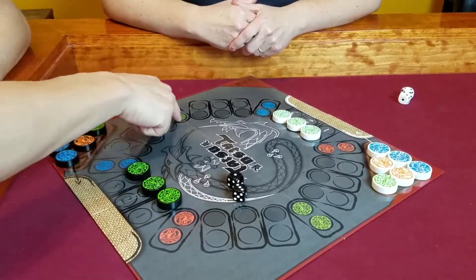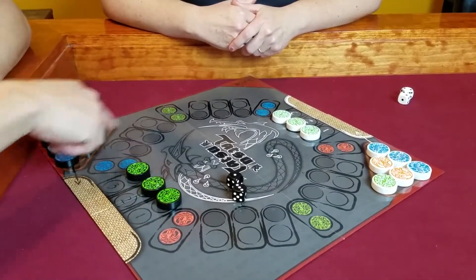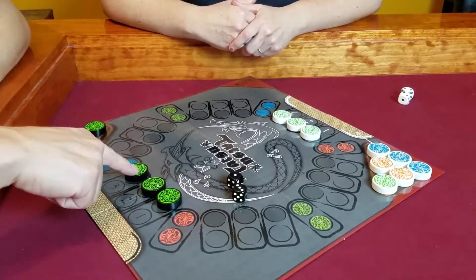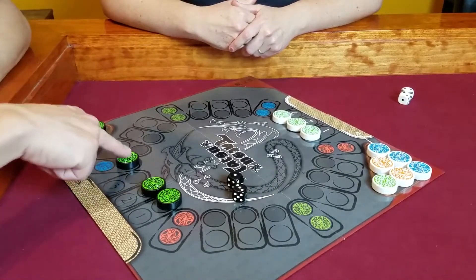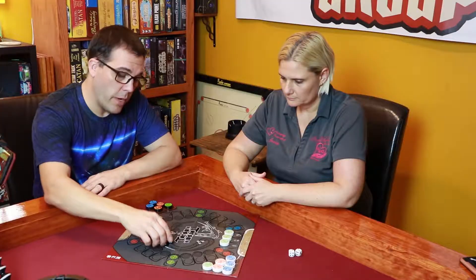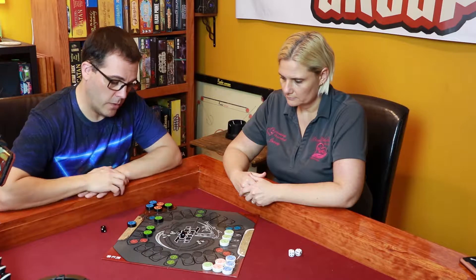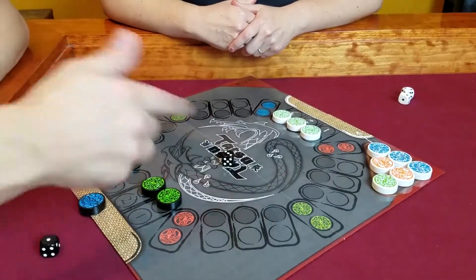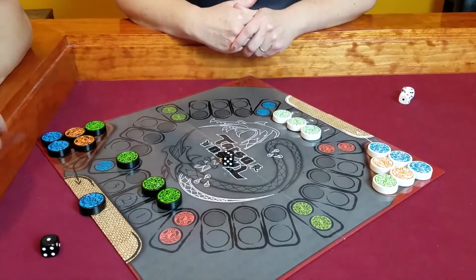So I got a three and a one. I can move five spaces to get to a green spot, which lets me put a dragon out. Or I can just do a one. So I'm going to go one — that allows me to put a blue dragon out on my mat here. A good tip: take your dice off as you use them so you know which one you've used, otherwise you'll be confused.